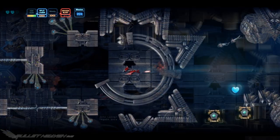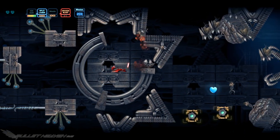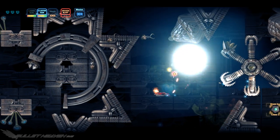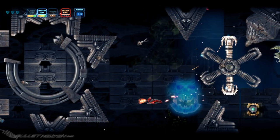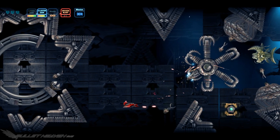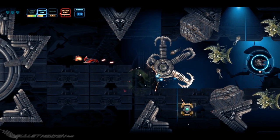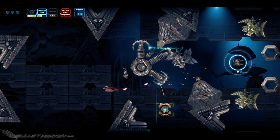But the absolute coolest feature of all time with Remote Life is the level 16 unlockable — a 3D printable game over skull. We haven't encountered this in any game to date, much less a shmup, but we absolutely want more games to include this feature. Offering unlockable 3D printable models is absolutely one of the coolest ideas to come out of modern gaming.